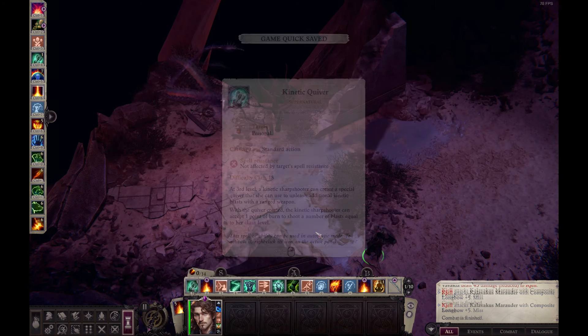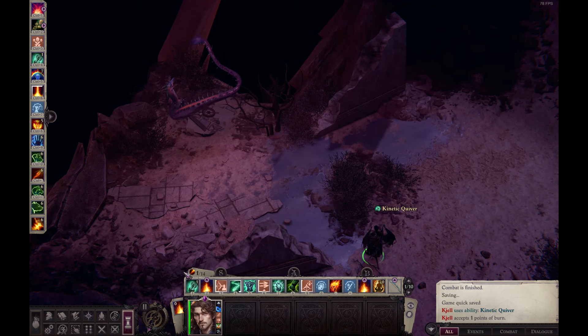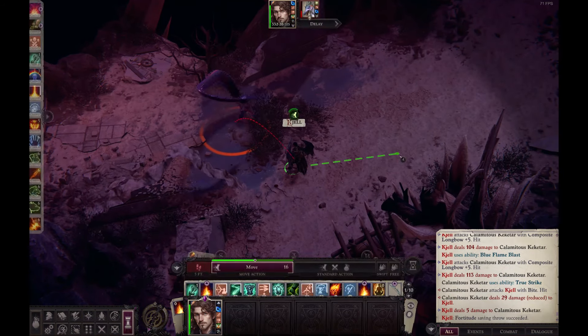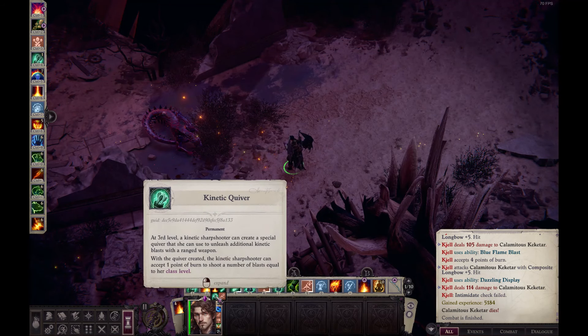Let's say you have a blast that costs 5 burn. You use the kinetic quiver — here I'm level 20 so I have 20 charges — and now it's going to cost 0, but in fact it does cost something, but it goes to your charges instead. Here I'm going to use a quickened metamagic to use another blast, and in the following turn I'm going to use 2 blasts again with the quickened metamagic, and I take 4 burn because my quiver is empty.